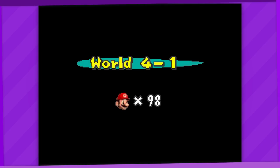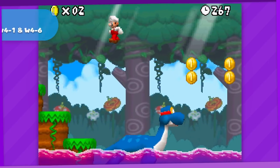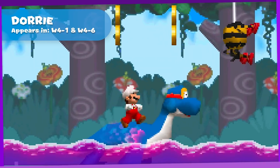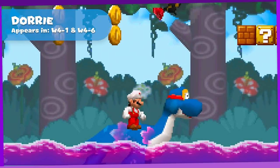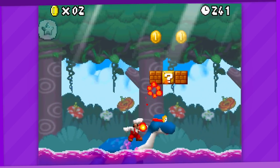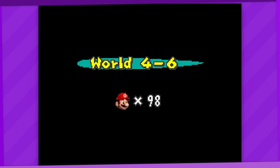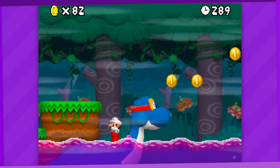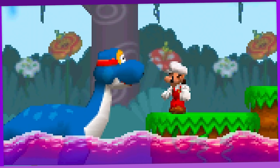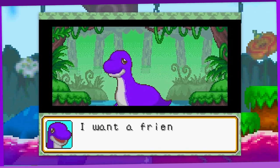4-1 starts things off with a bang by introducing us to Dorrie from Super Mario 64, who is friend-shaped and is a very good boy who just wants to help carry you across the poison lake. I also just realized you can shoot fireballs off his neck to reach the scuttlebugs above, which is pretty cool. And then in 4-6, our good boy becomes a big boy — what did you eat? Either way, very good dinosaur, he just wants a friend, I would die for him. S tier.